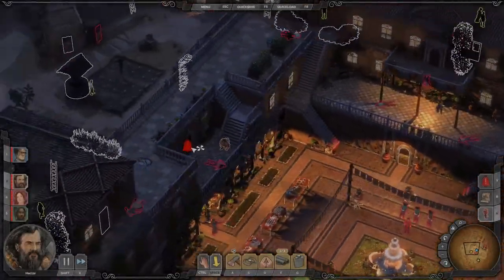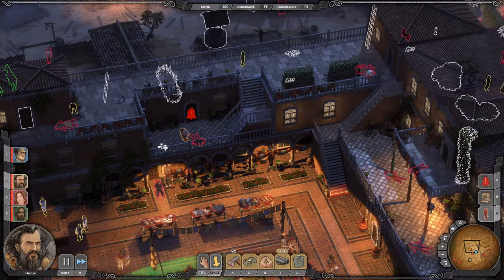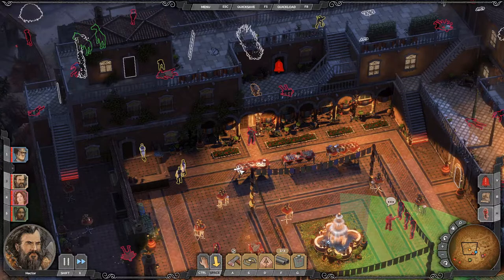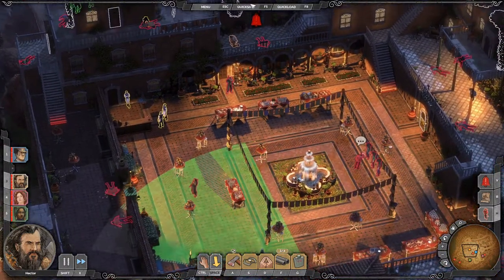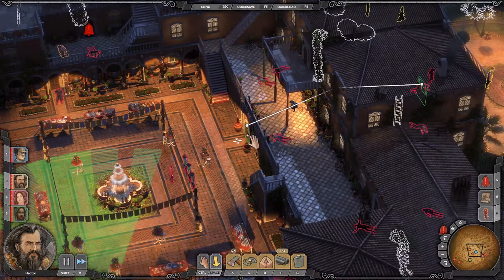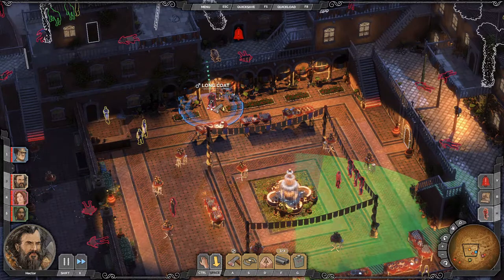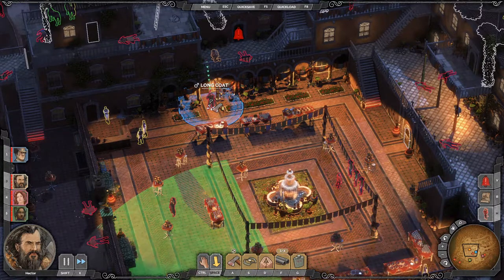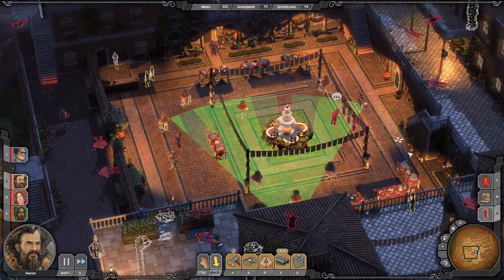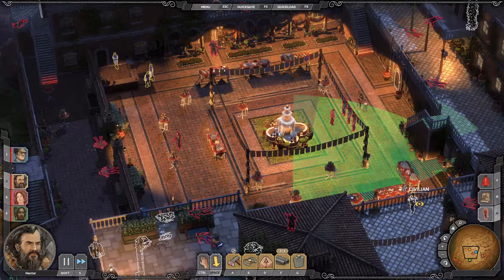Welcome back to Desperados 3. We are still in Casa de Vit, and I think I know what to do, kinda. We need to figure out where he can get from here — he can get out the front door, but that doesn't help. So we need to take him out where no one sees him. That shouldn't be a problem. Then the problem is getting Hector over here to take him out, and distracting these guys while he does it.